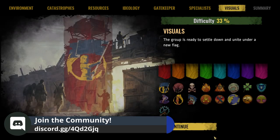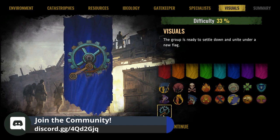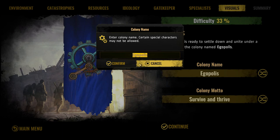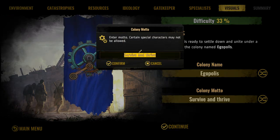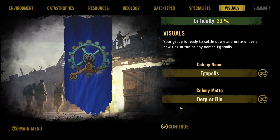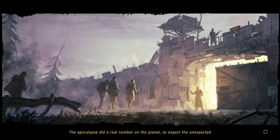We'll hit continue, design our flag — blue flag with tech — and name our colony. We're going with 'Derp or Die.' I love that one, it's legendary. Then review the summary to double-check everything is good to go, and start the game.